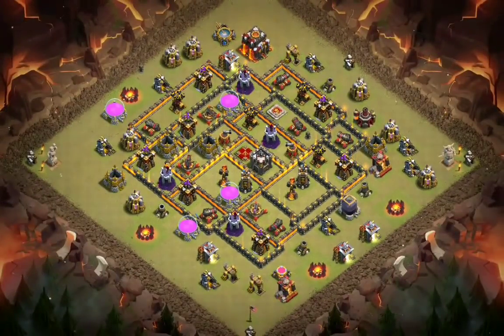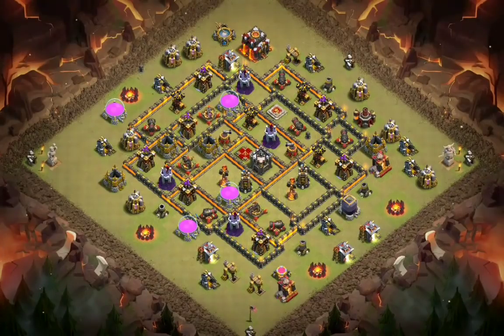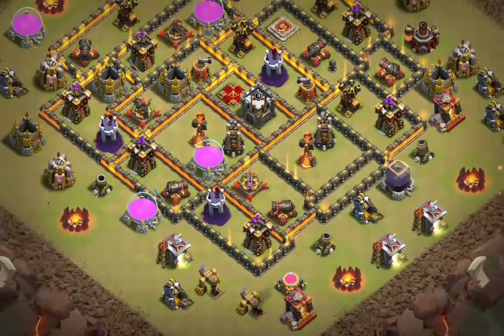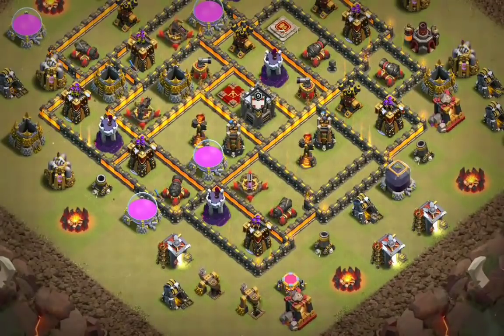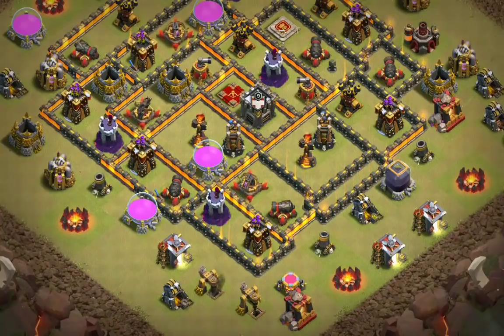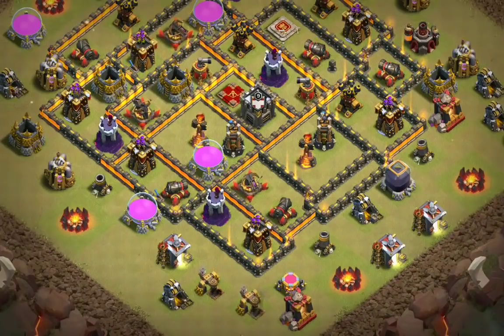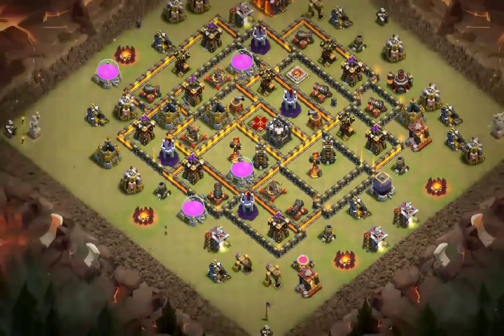The idea behind this base layout is that all the air defenses are on one side, making it very difficult to Lalo first and foremost. The second thing is you can't really bring a kill squad in to take out the Inferno Towers, because there are two X-Bows on the left along with all the point defenses and splash defenses flanking those two Inferno Towers. You can't send a kill squad in there because the golems and heroes will get absolutely roasted within just a few seconds under the Inferno Tower beams.